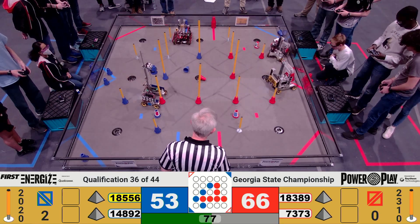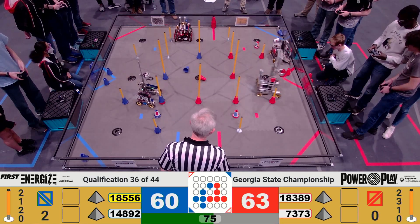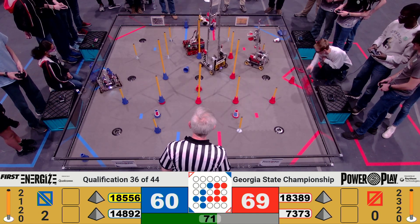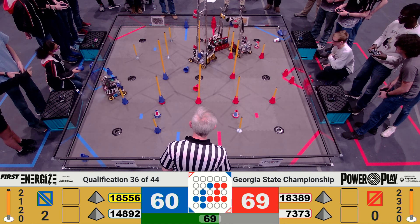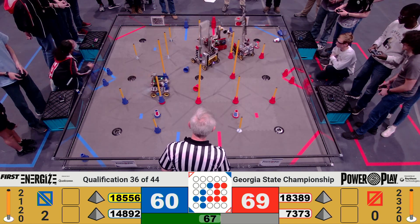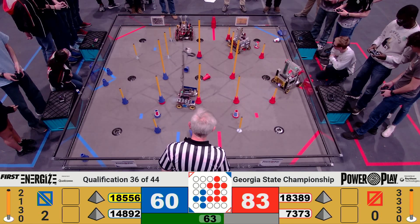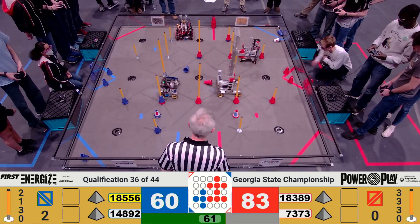Over for Red — 7373, Carbon Fiber, scoring low for the Red Alliance. Coming down, one minute, 13 seconds left. They're going to go up and they change possession over for the Red Alliance. Over on that high junction, 7373 Carbon Fiber able to score low for the Red Alliance.